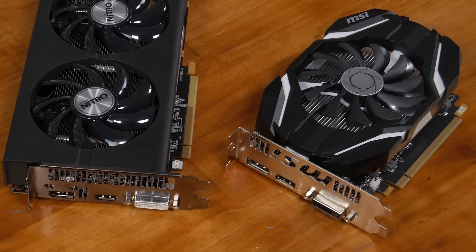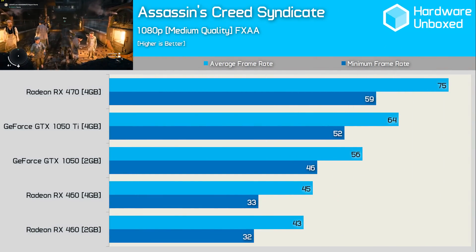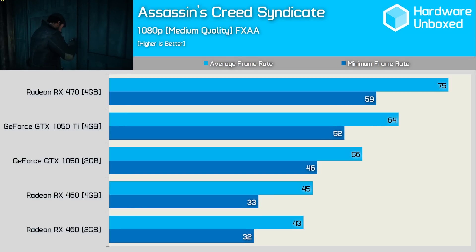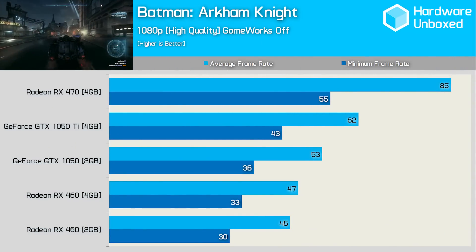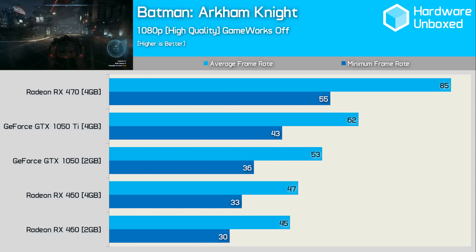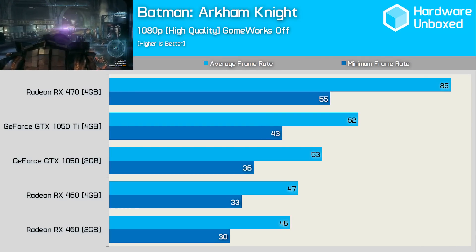Starting with Assassin's Creed Syndicate, a title that generally favours Nvidia GPUs, we find that the 1050 Ti is 15% slower than the RX 470. Still, with an average of 64 FPS the 1050 Ti was able to deliver very playable performance. The RX 470 hands the 1050 Ti a much more significant blow on Batman Arkham Knight — here the GeForce GPU was 27% slower despite averaging 62 FPS, while the 470 never dipped below 55 FPS at 1080p using ultra quality settings.